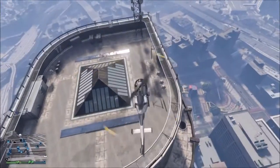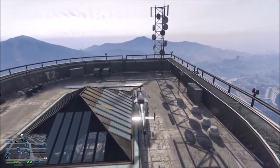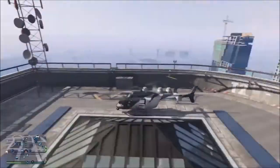Now with that being said, let's jump straight into the video. The first thing you need to do is go to the helipads and get the helicopter, and then fly to the FIB building.